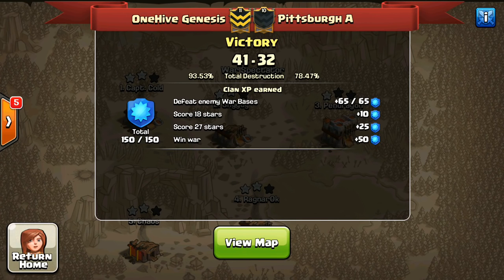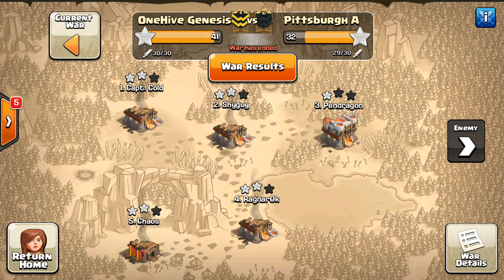Hey guys, what's up? Sactatron here from OneHiveGazette. Here with a quick recap of a little war that Genesis was in against Pittsburgh A — just a very small war. I'm not sure exactly why it was small; maybe there was an arranged war in Alpha. But for whatever reason, it was only a 15v15 war.